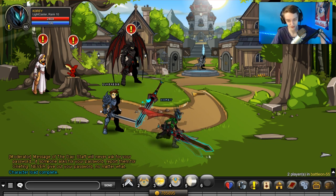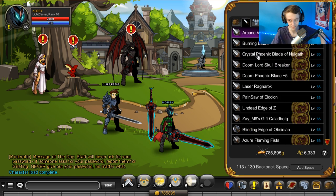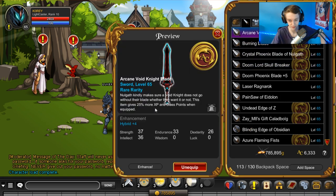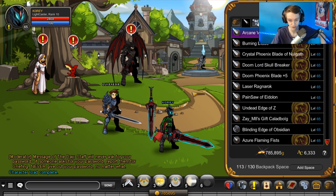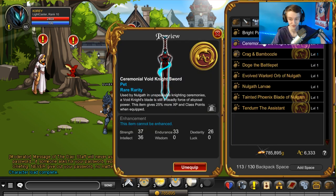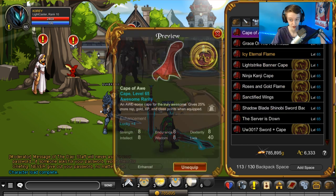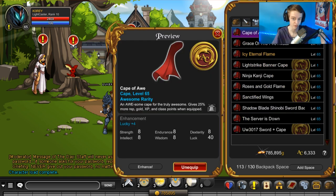Go through all these shops and find all the items that will give you an XP boost. I already have them equipped. My sword gives me a 25% boost to experience, and so does my pet — it's very rare to have a pet that gives you the boost. So does my cape, which you can farm for — it's called the Cape of Awe. You can also get the Armor of Awe and the Helmet of Awe.